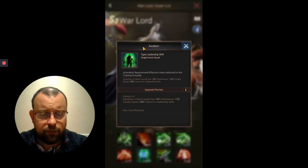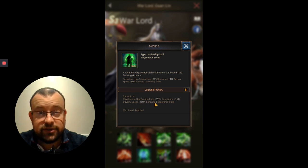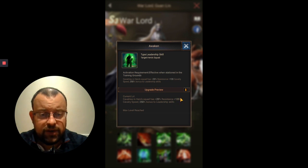Skill 6 is Awaken. As usual, you get the 250% bonus to leadership skill, so you max out your troop count and buff the other leadership skills in the hero. There's also an extra 20% resistance — a big buff to resistance for those front-row troops if you've got him on the front row — and a nice 120-plus cavalry speed buff as well, so your troops on the front row can get in and attack first.